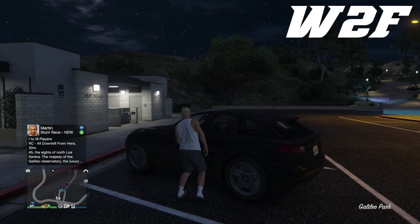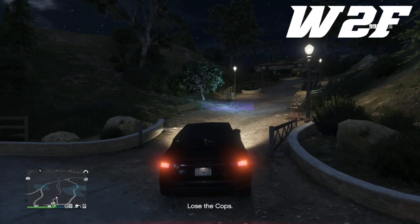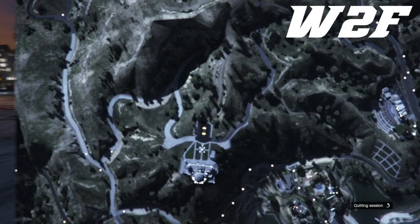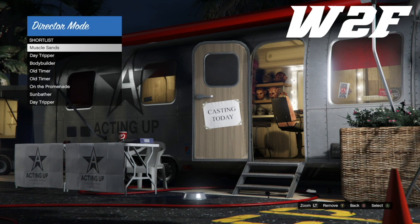Now grab a personal vehicle or a street vehicle and head over to your time trial. Once at the time trial, hit right on the d-pad, go down on the d-pad, and flick over to your story mode character. Head over to the character you're using to do the director mode glitch. Once you load into your story mode character, go to director mode. Your outfits saved in your shortlist should still be there, including the duffel bags.